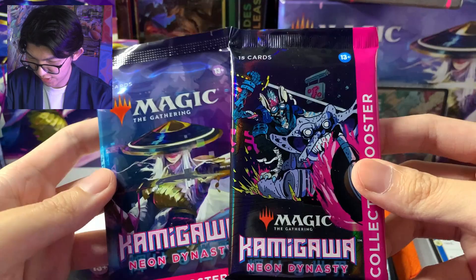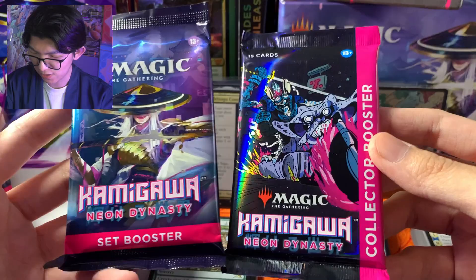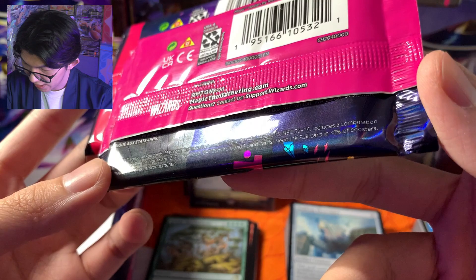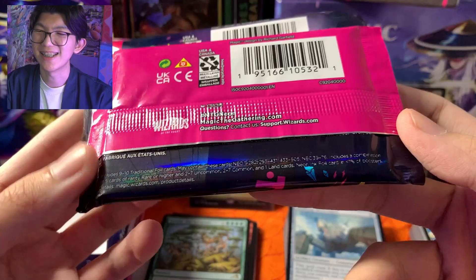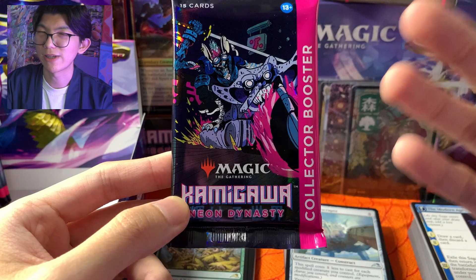Sekarang kita bakal buka collector booster ya. Kalau tadi set booster isinya 12 kartu, kalau collector booster isinya 15 kartu. Kalian bisa lihat dari packnya aja udah beda ya foilnya — keren banget. Includes 9 to 10 traditional foil card, includes a combination of 5 cards rarity 10 or higher, 2 sampai 7 common, dan 1 land card. Dan ada neon ink foil card — in kurang dari 1% of boosters. Neon ink itu yang kita pengen dapetin teman-teman — cuma ada 1 jenis kartu tapi ada 3 warna neon: biru, hijau, sama merah. Dan merah itu yang paling langka, paling valuable. Langsung aja kita buka collector booster.